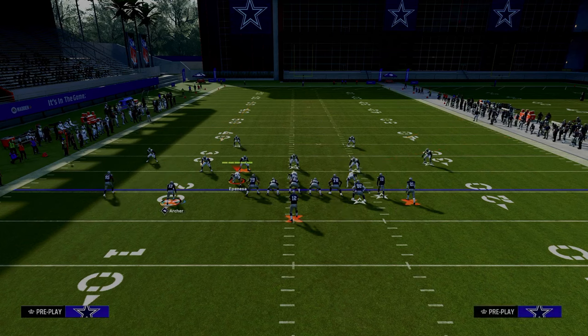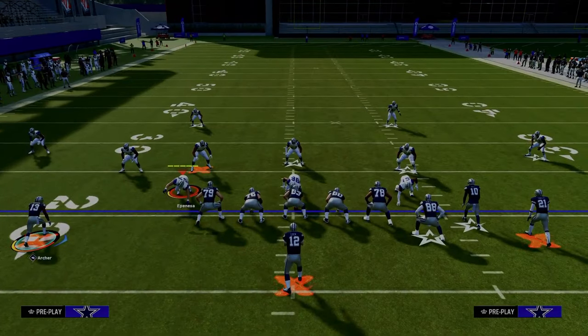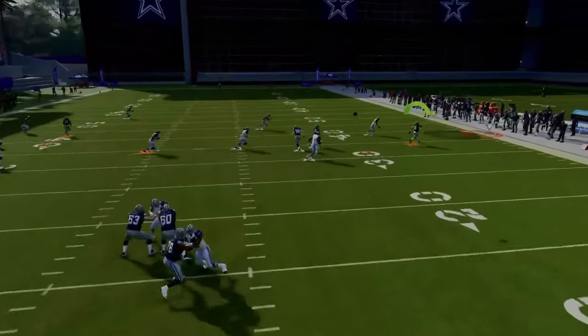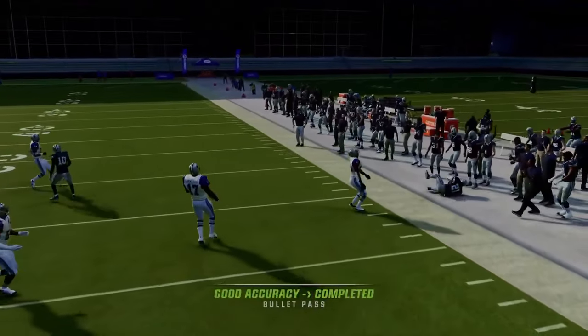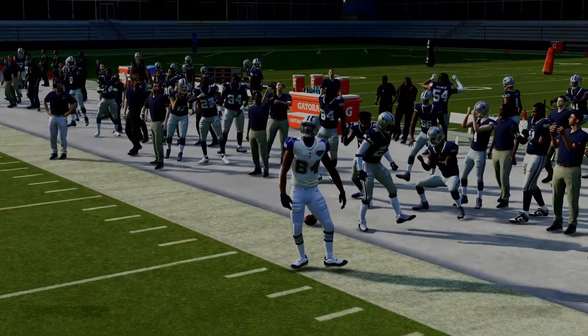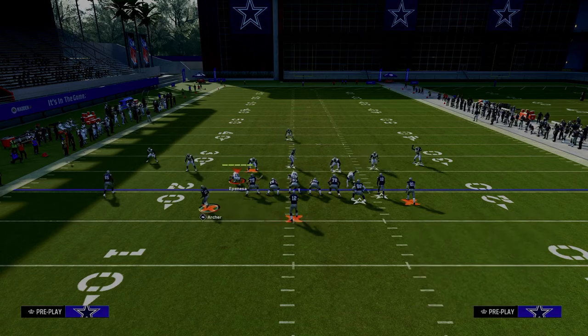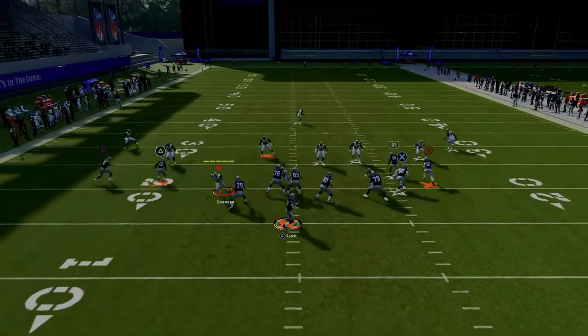If they're running cover four or cover three to the wide side of the field, this short corner is going to absolutely torch his guy and get separation against both cover four and cover three. The setup is the same for cover three — running back on a streak, tight end on a streak, and a slot apprentice corner route to the slot receiver.